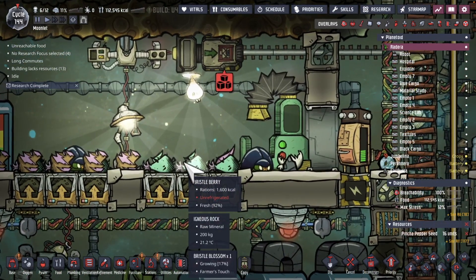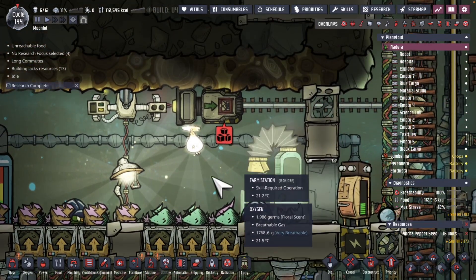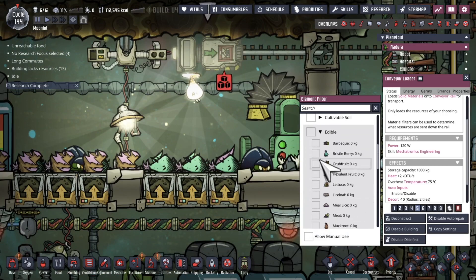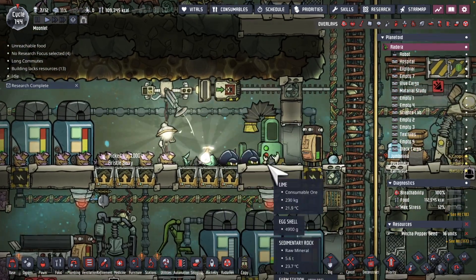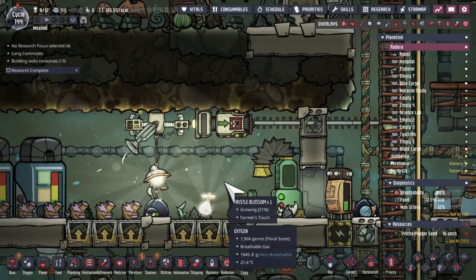First pieces of Bristol Berry are here. I've got these little guys helping out making these grow a little bit quicker. So let's find edible Bristol Berry and bring that into my deep freezer so it'll last forever. We'll be using that for cooking later on.